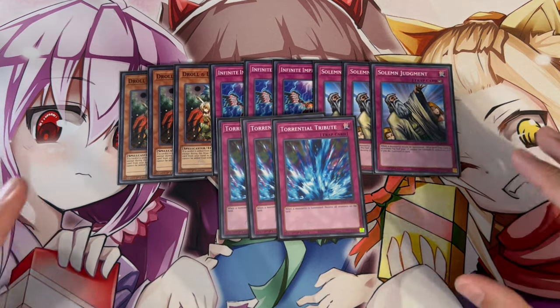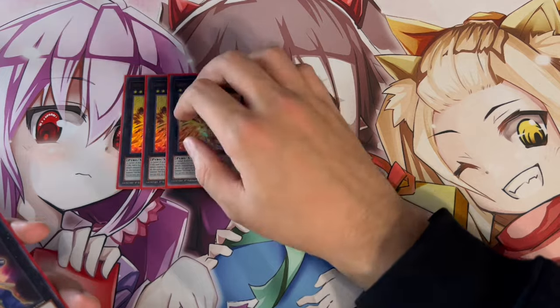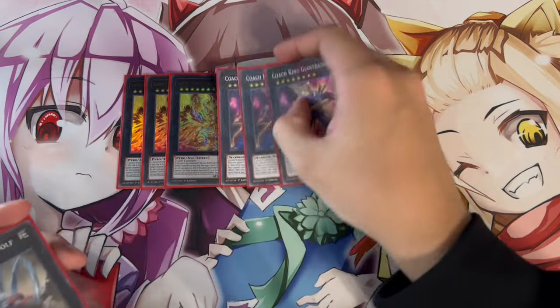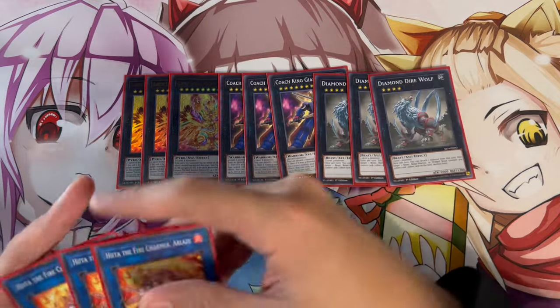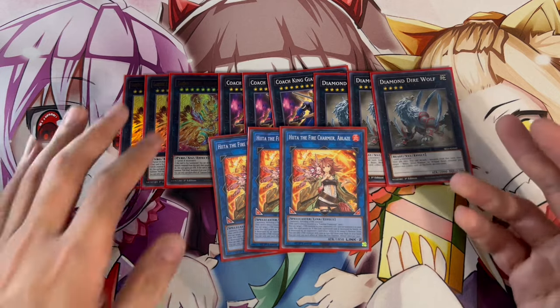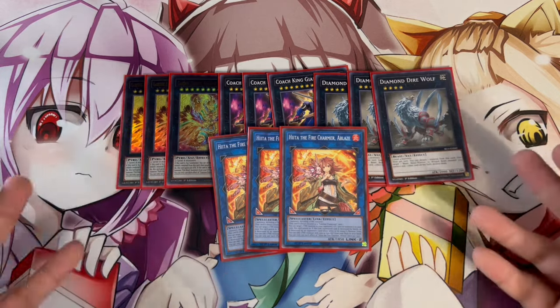For the extra deck, you're playing everything you have access to with three copies of each: three Garunix Eternity — one of the main important cards in the deck — three Giant Trainer, three Diamond Dire Wolf, and three Hida. That's only 12 cards, but these are the most important ones to make, so you max out on all of them.